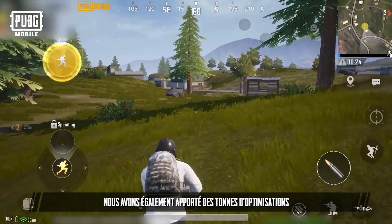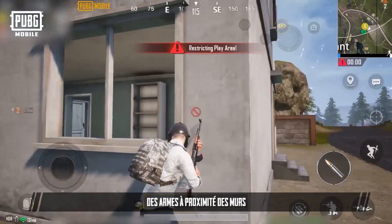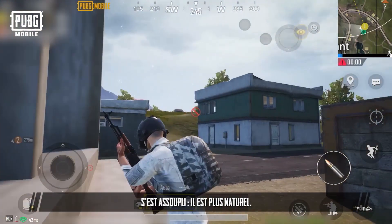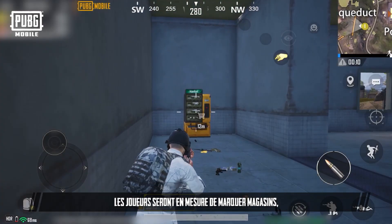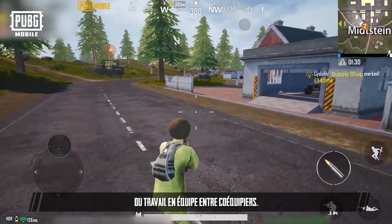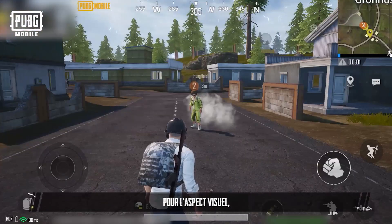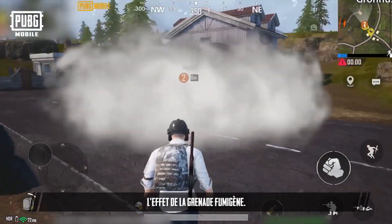General Improvements: We've also made tons of optimizations to improve players' general gameplay experience. Now when players drag the sprint button, accuracy is further improved. The movement of players holding weapons close to walls has also become smoother and more natural. In the new version, players will be able to mark shops, recall towers, and zip lines, improving communication and teamwork efficiency among teammates. From a visual perspective, we've also optimized and adjusted the smoke grenades effect.